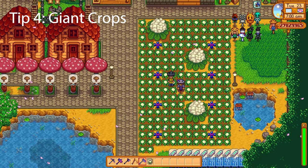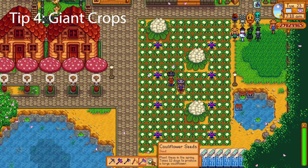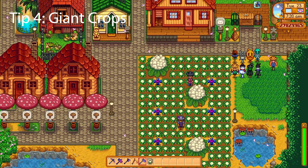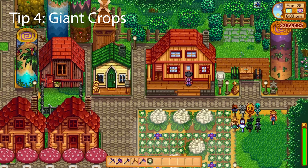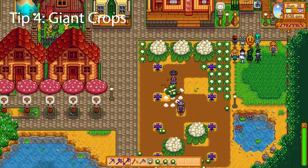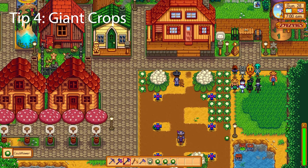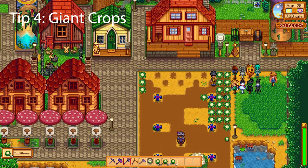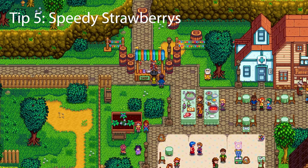The next tip is giant crops. Once specific crops have fully grown there's a one percent chance every single day after that that they can merge into a giant crop. All crops have to be the same and within a three-by-three tile area. The best way to get a giant crop is to grow your crop and once it reaches full growth, don't harvest it straight away — especially if there are only a few days left in that season. Leave the crops and wait each day until it merges. This is especially effective on Ginger Island. For example, these cauliflowers waited until the 28th just to get maximum proficiency.